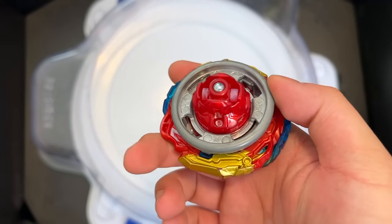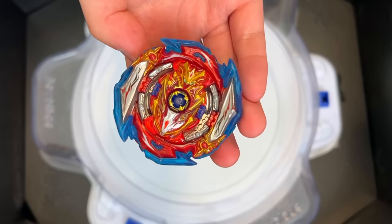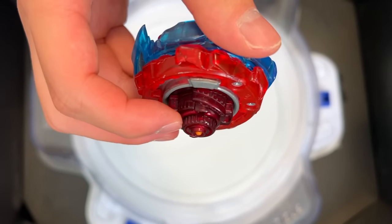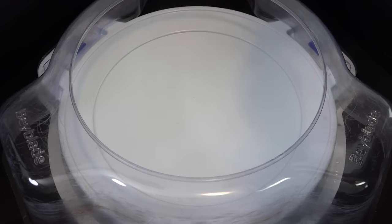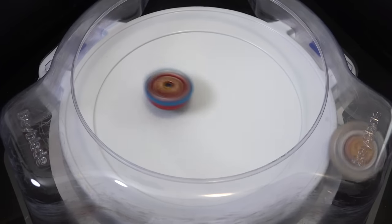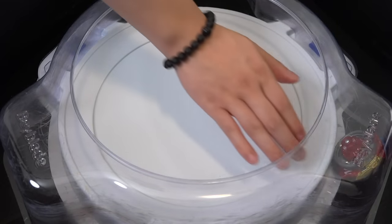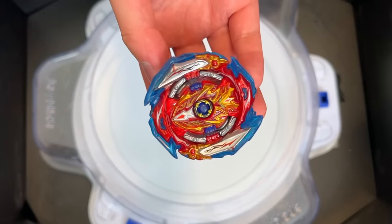First round: right spin attack mode, defense driver. For Infinite Achilles, I'm using the Infinite Sword first. For dimension dash, lowest mode, tip out. Three, two, one, shoot! Oh! First round — already nuked the newest and greatest. Is this gonna be the trend going forward? It can't be.